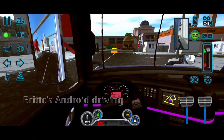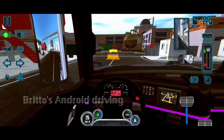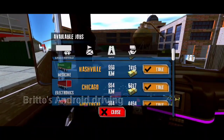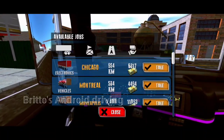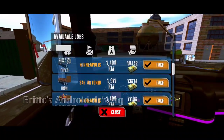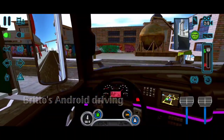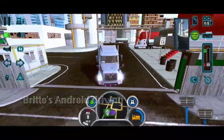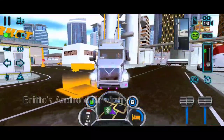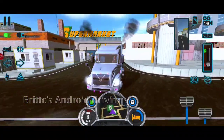This truck even has bonnet mirrors that you can see from the driving seat. Yesterday's Mack Anthem had mirrors, but you were not able to see them from the driving position — that was a problem. The interior is really very awesome, and in real life the VNR has the best interior as well.